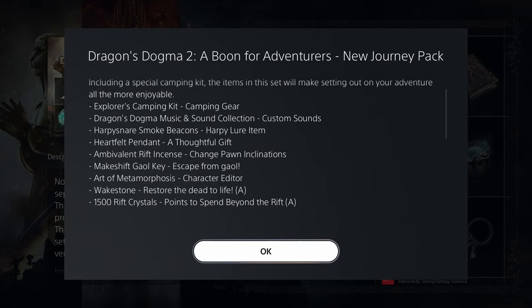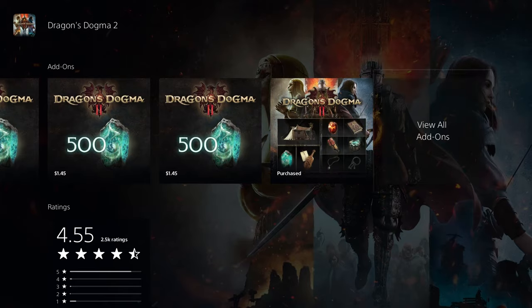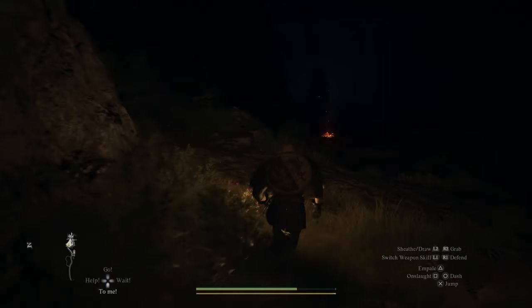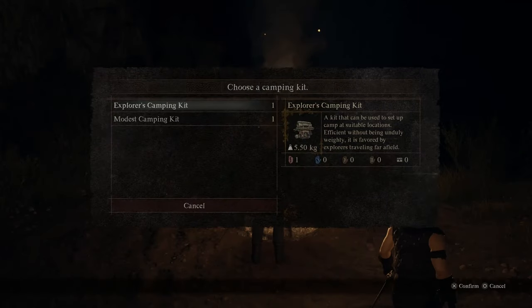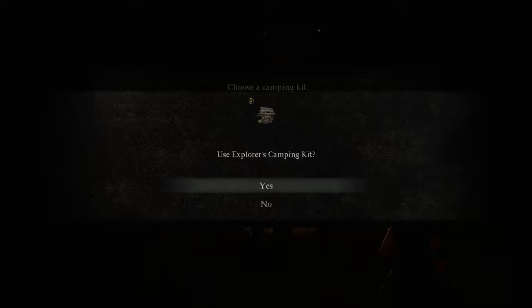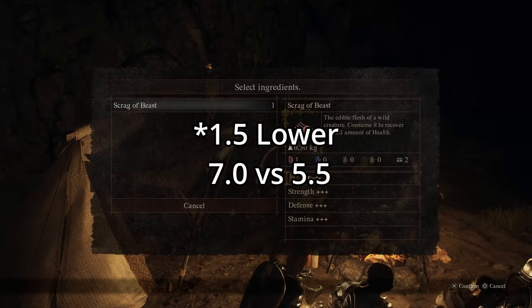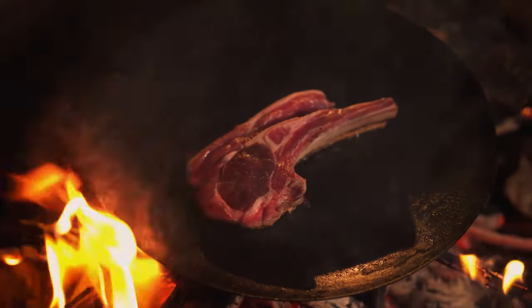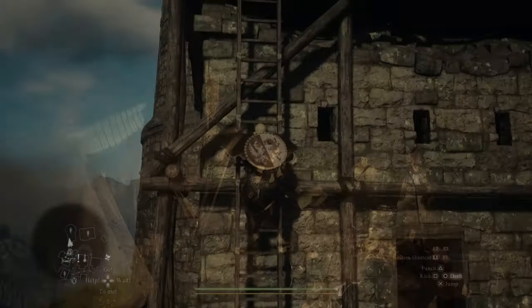With the deluxe edition you get a few items, some rift crystals, and some music and sound collections. The first item is the camping gear. This is an item you can use at various campfires around the world to rest with your party. This particular Explorer's Camping Kit will be available in shops later in the game. The only early advantage is that it comes in at 5 carrying weight instead of 7.5 — that's 2.5 carrying weight lower than the two other camping kits you get early on. It's a substantial difference, but by no means a game changer. Nice to have, but it becomes available later anyway.